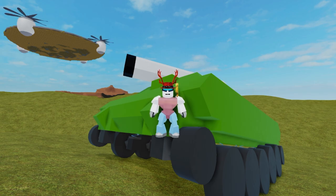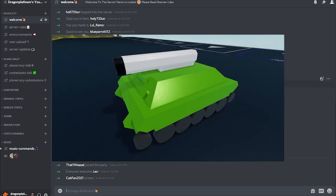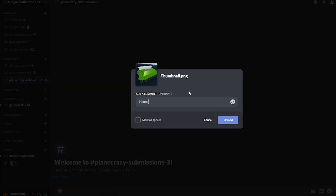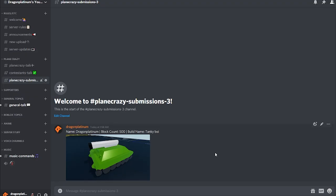I'm also going to show you guys how to enter again. First, you're going to need to grab one screenshot of your build. Next, you're going to need to join the Dragon Platinum Discord server using the handy link in the description below. Once you've joined and said hello to all the friendly members, make your way to Playing Crazy Submissions 3. Here you will upload your screenshot along with your Roblox username, the build's block count, and the name of your build. This is mostly used for when I add name keys in the final video or have certain things to talk about. Once that's done, you are entered.